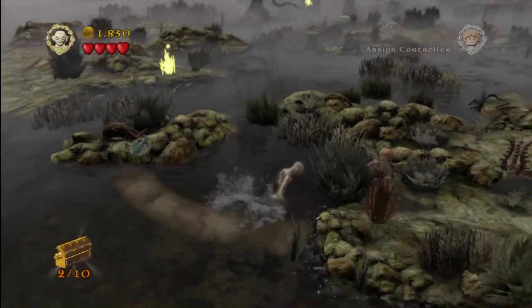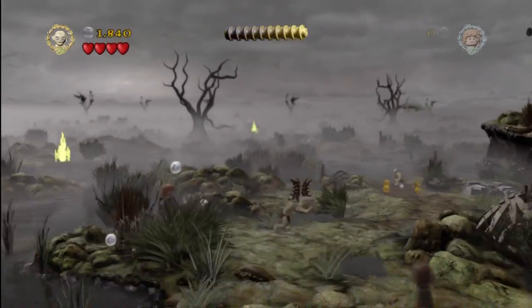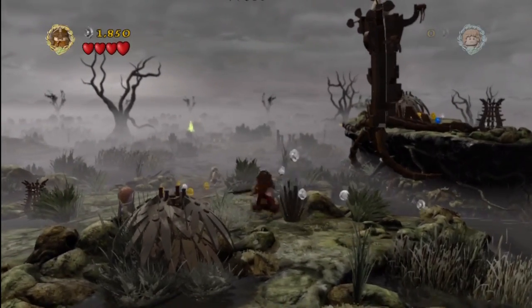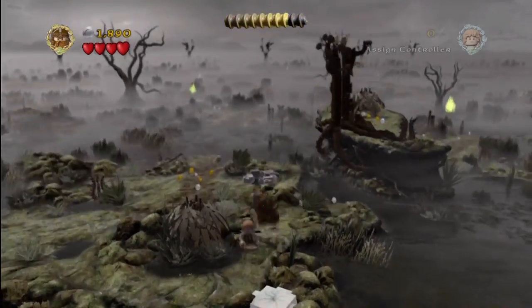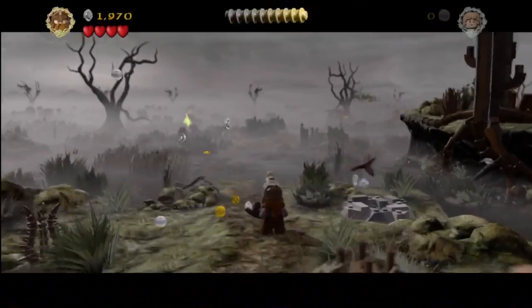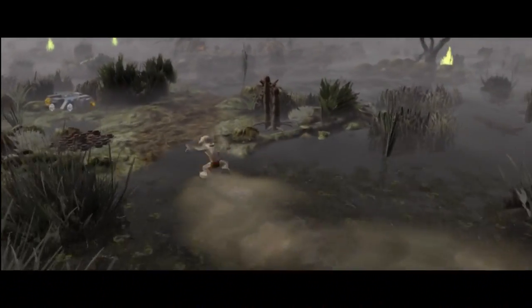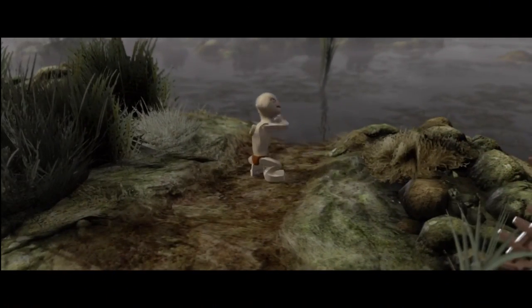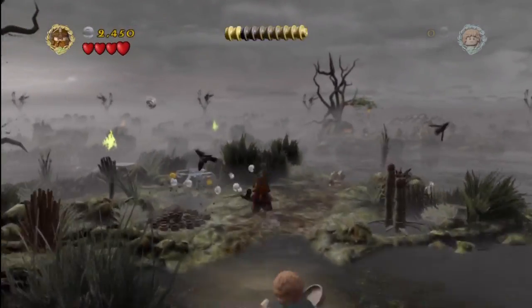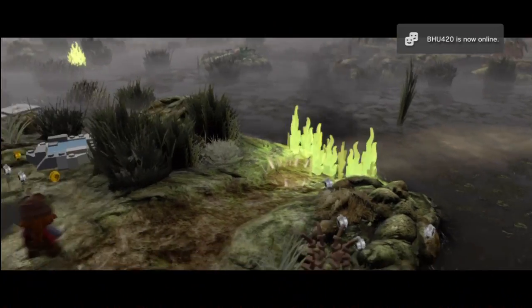Tossing the fish at the sign allows you a little path to go pick up a minikit. Then we'll switch over to Gimli and smash a few things, starting with one of five cracked rocks out there on the marshes. We'll be pointing all five of those out along the way — that was one of five.